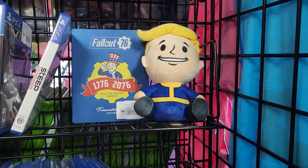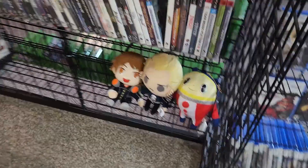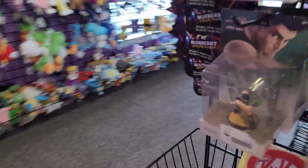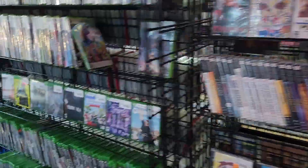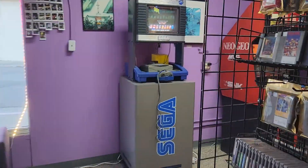I'm not sure which staff member did this, but somebody put plushies by games that are related to them. Look at how freaking cute these are. Here's Mario and Luigi. And if we go over here, here's Nathan Drake over by Golden Abyss. Here's Zelda next to Zelda. There are more little guys over here. We got plenty of plushies in — if you guys are plushie fans, go look for them in the store.